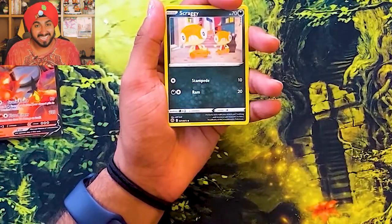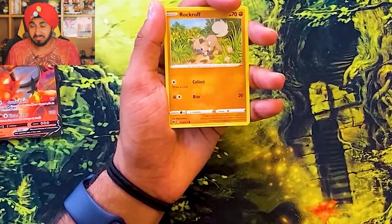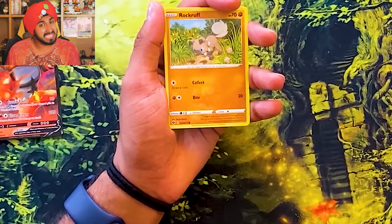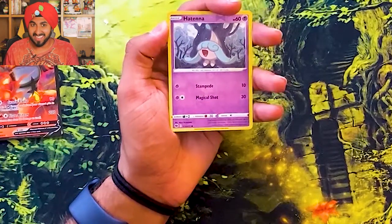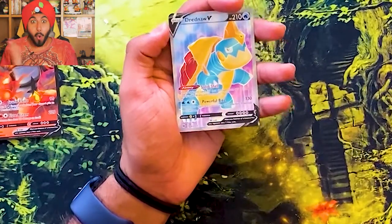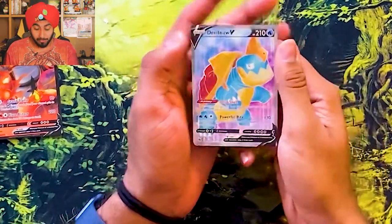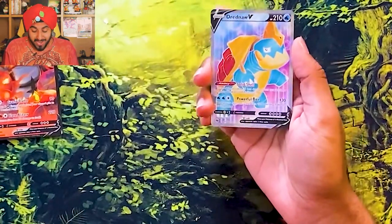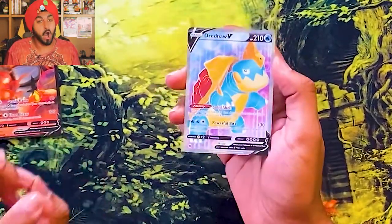And we got a Galarian Zigzagoon. We got a Scraggy. We got a Rock Ruff — sounds rough, a little rocky. And a Reverse Holo Hattena. And the last card is... holy moly, holy moly coly roly coly — we got a Dreadnought V Alternate Art!